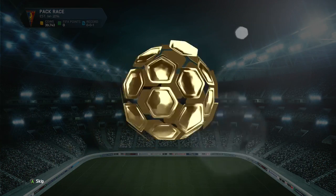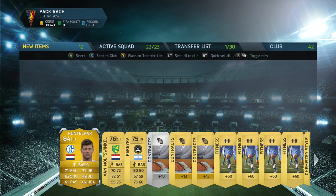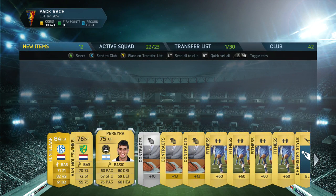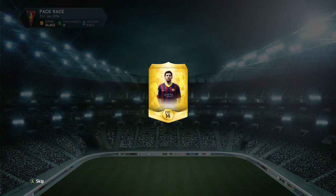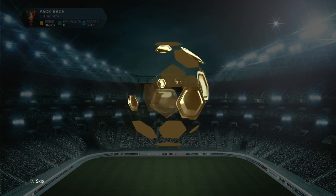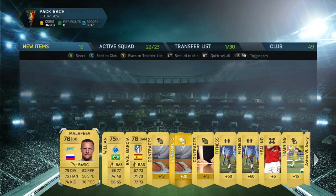On our second pack we get Huntelaar — so I got a CB, a beast striker, and another pacey striker. So far, so good. Heading into our third pack, we get Malafeev.